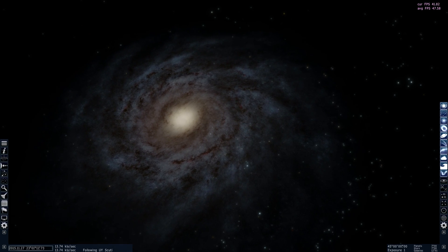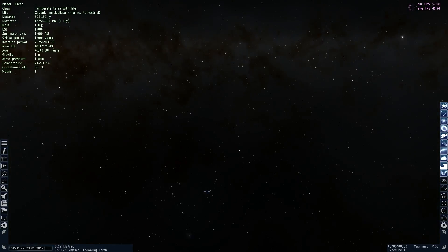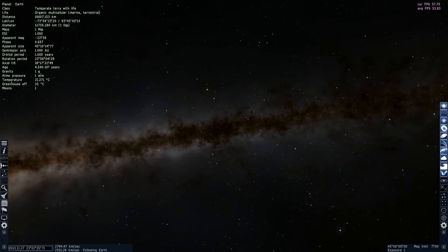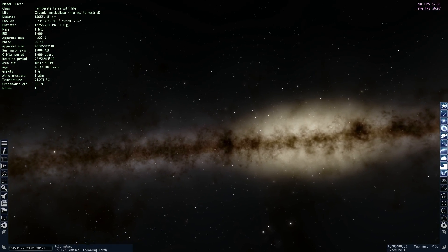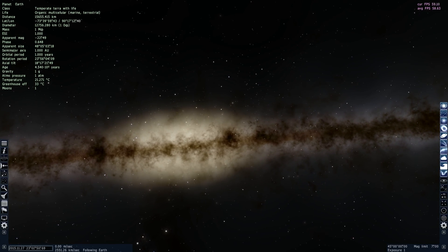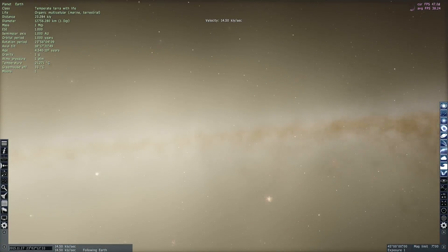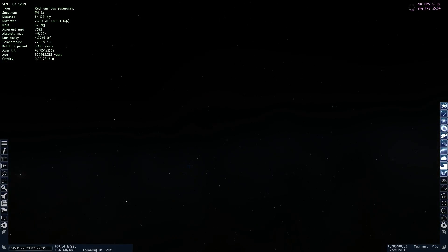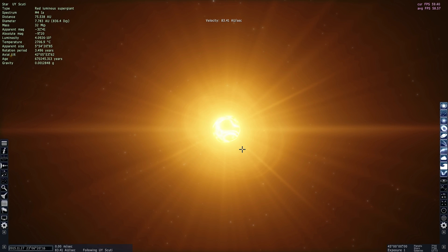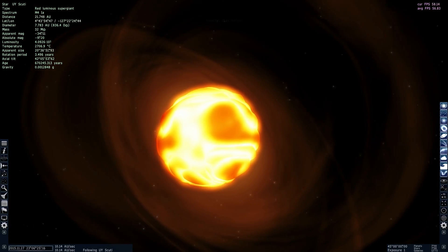Welcome to our galaxy, the Milky Way. Let's find our planet Earth — and here comes Earth. What we're going to do today is try to discover what is hiding behind this beautiful Milky Way cloud, and specifically look for the largest star in our galaxy. Somewhere behind all of this hides a very large star called UY Scuti. We're going to approach it very slowly so we can actually see the size of this beautiful and very unusual-looking star.